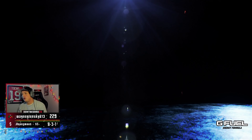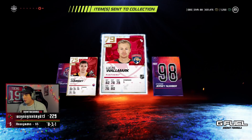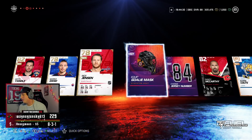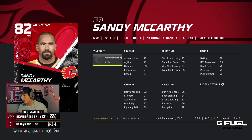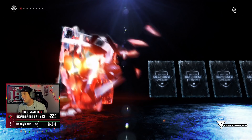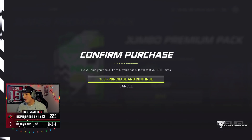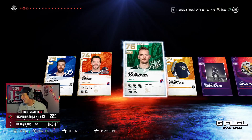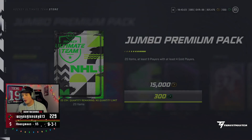Nothing in that one. Mini booster pack number two — nothing. We keep it rolling — we do get a couple of these. Yandle, Sandy McCarthy. Honestly these mini booster packs aren't terrible. Moving on to the jumbo premium packs — I was gonna say those boosters were pretty sick. I doubt we get anything too crazy in here. Tyler Johnson and James Neal. Last two packs — we pulled 750 coins, Vinnie Hinted Strolls, up 500 coins. Big premium pack guy.